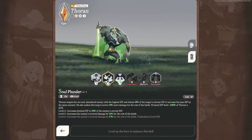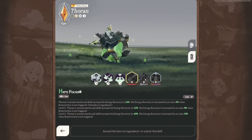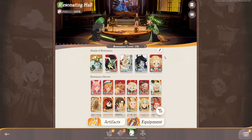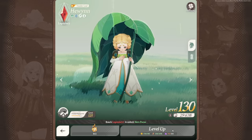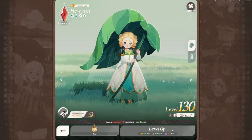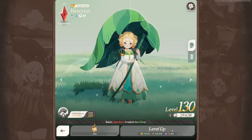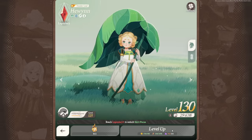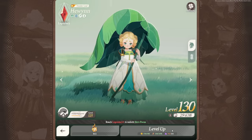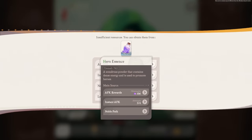At base, characters get three abilities, with three more that unlock as you ascend them — at legendary plus, mythic plus, and supreme plus. To level up your characters, click on the character and then the level up button on the bottom right. For any level ending in 1 through 9, all you need is gold and experience. However, at every 10 levels — called limit break levels (e.g., level 10 to 11, 20 to 21, etc.) — you will also need hero essence, all of which you naturally obtain through playing.